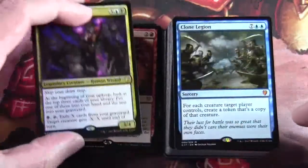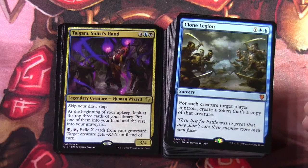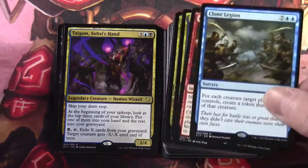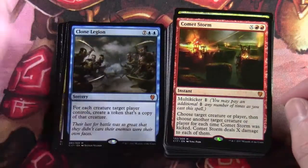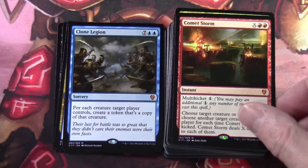There are loads of really interesting cards in this deck that do pretty interesting things. Clone Legion is a mythic — seven and two blue sorcery: for each creature target player controls, create a token that is a copy of that creature. Comet Storm — X two red instant with multikicker one: choose target creature or player, then choose another target for each time Comet Storm was kicked. Comet Storm deals X damage to each of them.